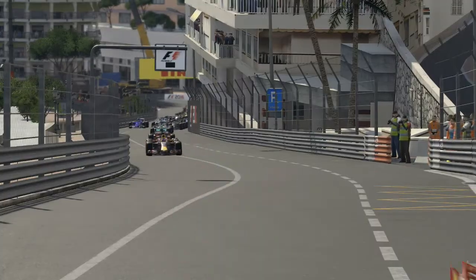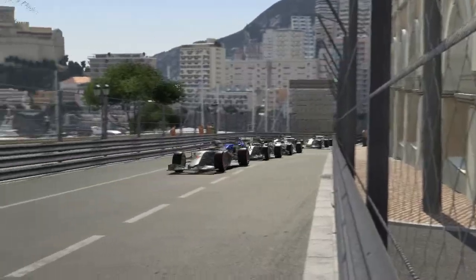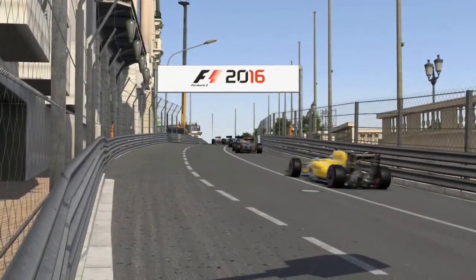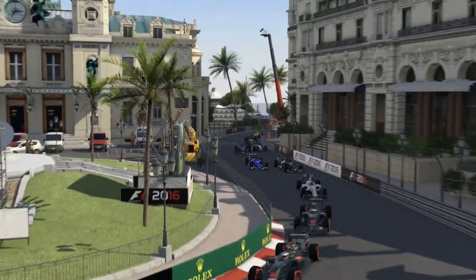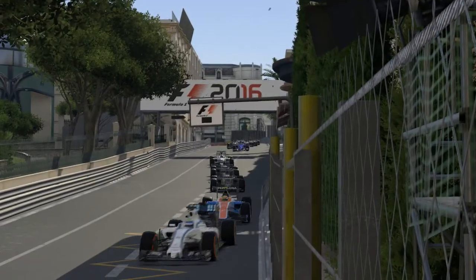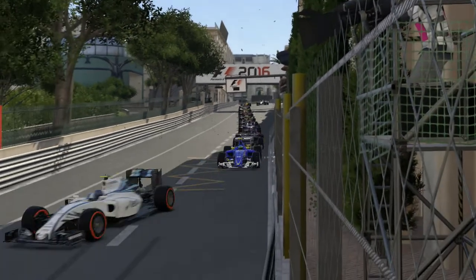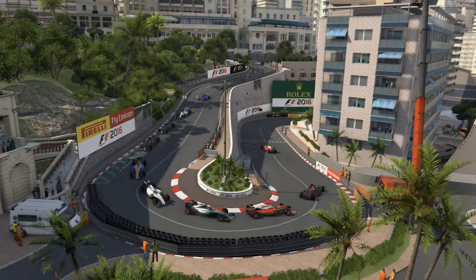Discretion is the better part of valor coming through Casino Square as we lose a few positions - we were on the outside. Looking at the race start replay: everybody gets off to an okay start and there's us coming into turn one. We went up the inside and all the way through Casino Square but we just weren't going to make it work around the outside there.